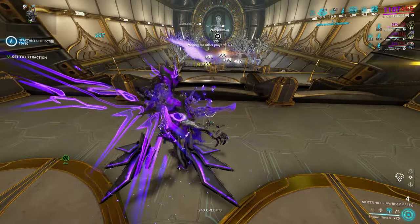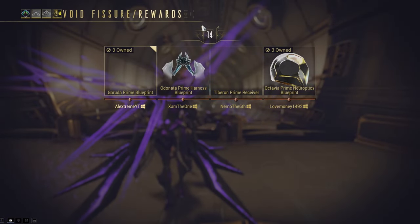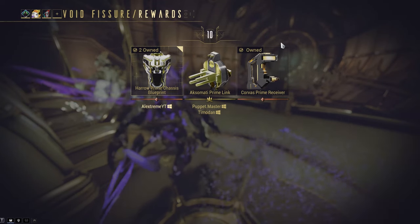Never open these Relics alone if you have a small amount of them. Always gather a party that is willing to run the same Radiant Relic — this makes your chances as high as they can be. Now just run the Relics, and I wish all the RNG will be on your side. It was my 10th Radiant Relic, but I got it in the end.